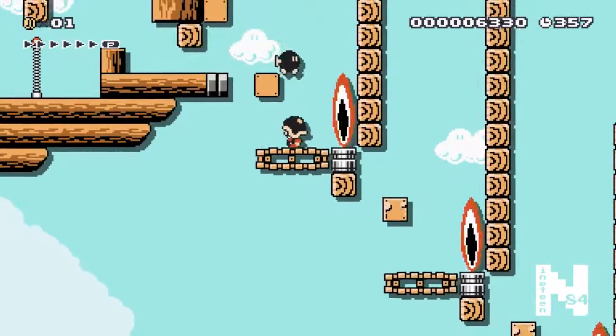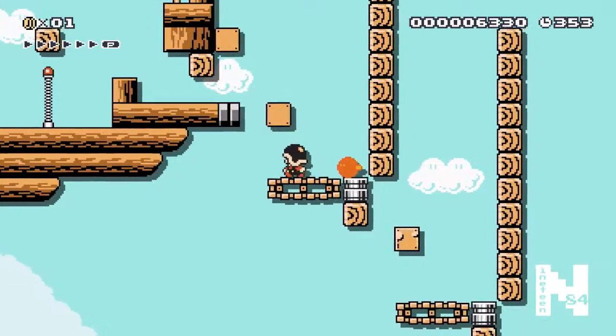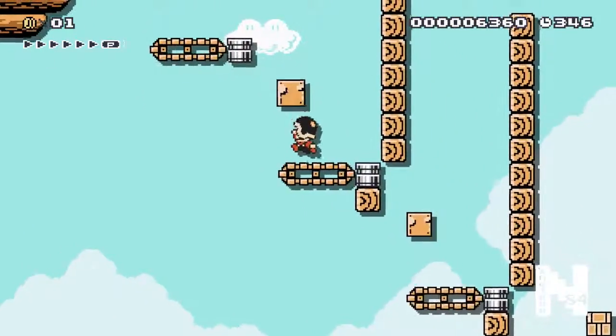Now we've got this part - make sure you're not going into the flames. You can just bounce the bomb up off your helmet again and get through. Make sure you're far enough over on the belt so the bomb blast doesn't catch you.